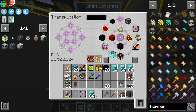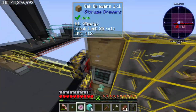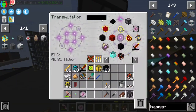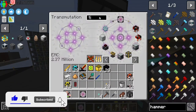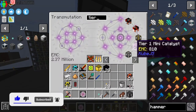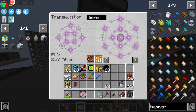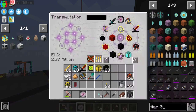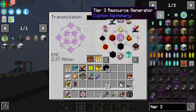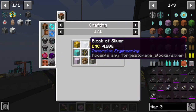Oh my god, look at the diamond blocks — four million! AFKing overnight allowed us to make four of those, that is sick. Wait, do we even have the tier three resource generator? No, no, no — we don't even have the tier three resource generator yet.